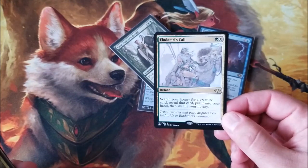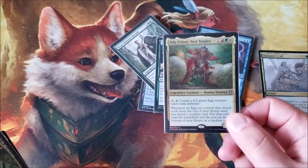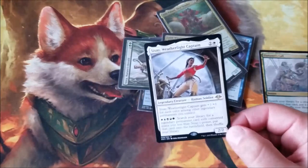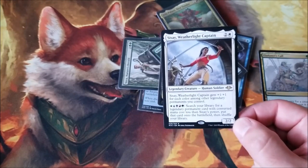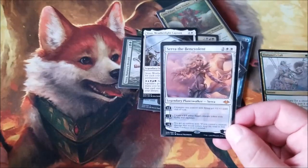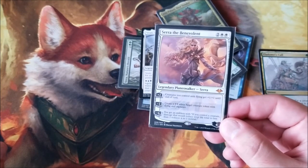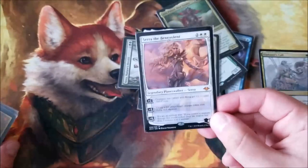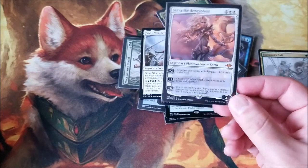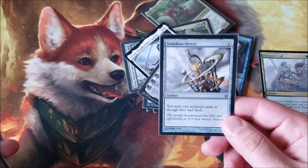Multicolor — Alamdari's Call is going right into Atla; I needed a copy for creature searching. Atla and Lord Windgrace, both extra copies for altar purposes. Sisay, Weatherlight Captain is a five-color commander I don't think I'll ever build, but good to hold in case I want to alter one. I got Serra the Benevolent — not worth a lot of money, but I want to own one and maybe put it in a white deck. The artwork is just beautiful and Serra is a classic Magic character finally on a card.